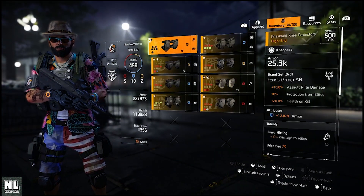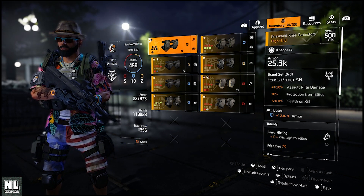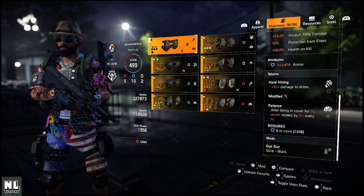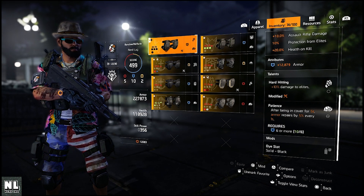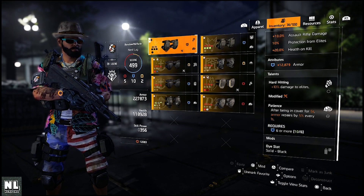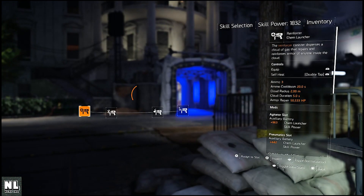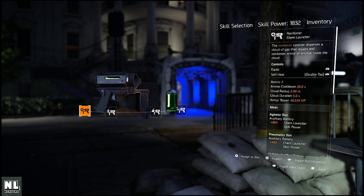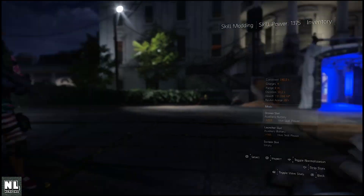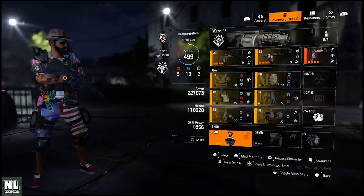For the knee pads, the third Fenris Group AB piece gives 20% health on kill. The attribute you want is health or armor. The talents you want are Hard Hitting and Patience, because while behind cover your armor repairs by 5% every second after five seconds — key for a high armor build. For skills I use the healing chem launcher and the reviver hive, both modded with skill power.